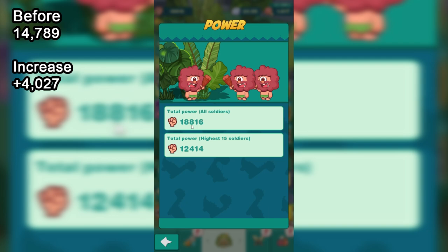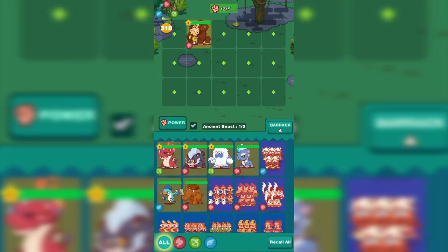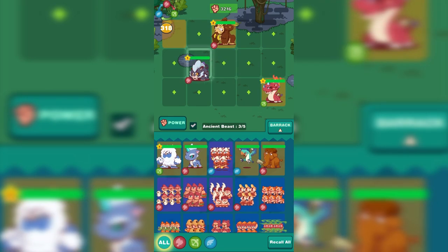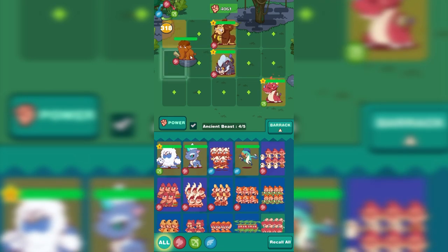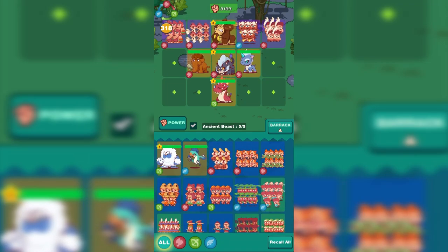We now have 18,816 total power and 12,414 total power with 15 soldiers. Let's check out our barracks. Put in the gorilla — he's going to be our main guy. The ghost tiger is going to come in here as well. Can't forget about the mammoth. Everyone can go wherever they want.